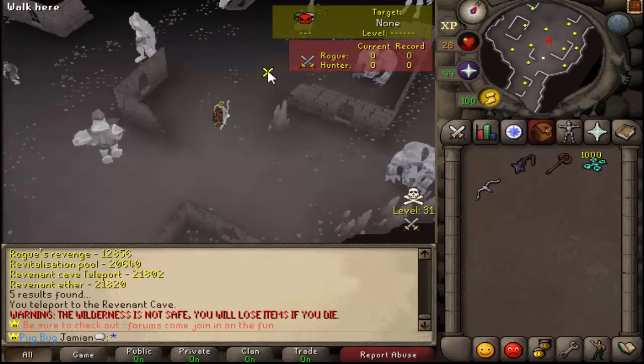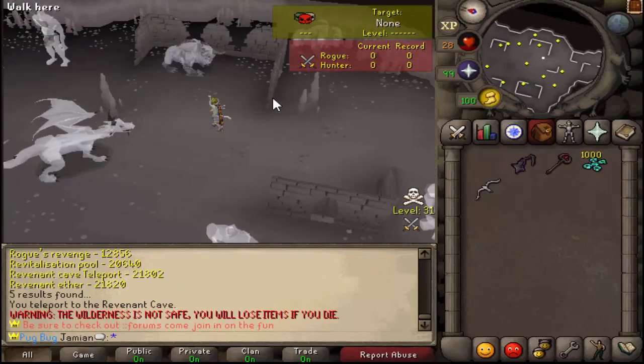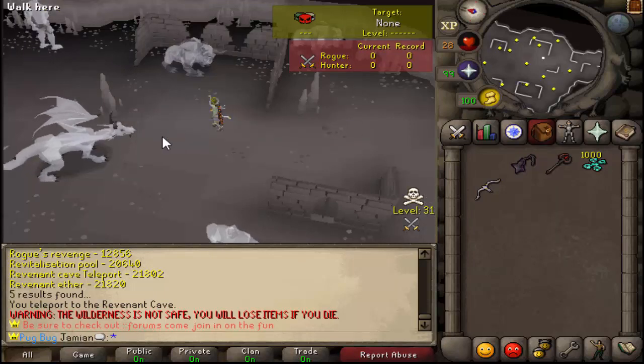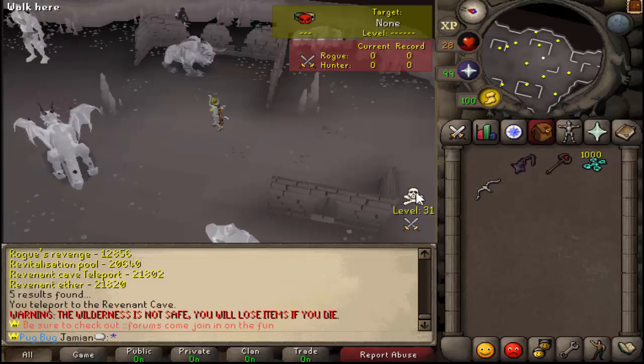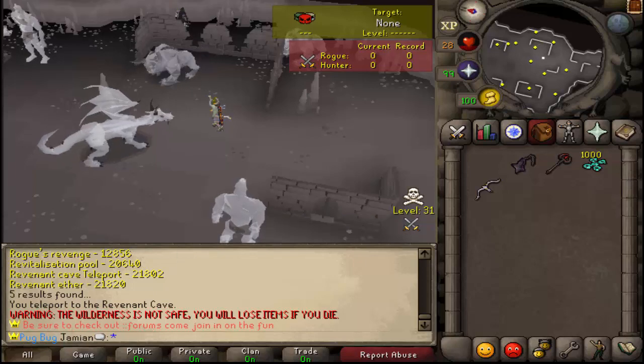So here we are in the wilderness. There's another common misconception with the wilderness weapons: you can get them from Revenants, but you can't only get them from Revenants. You can get them from any monster in the wilderness. I'll show you what the formula looks like.